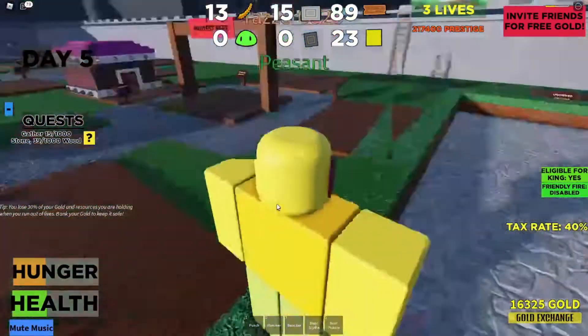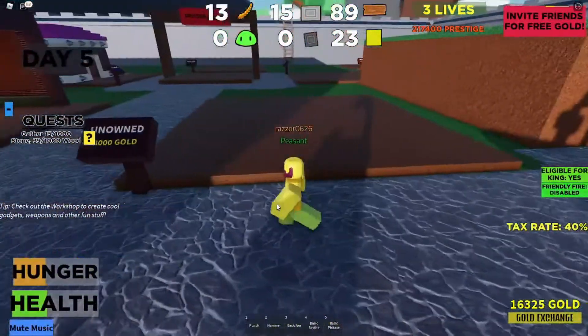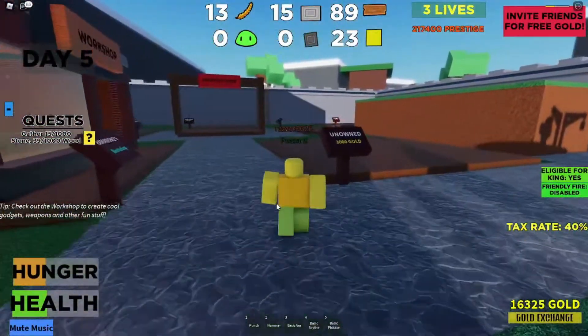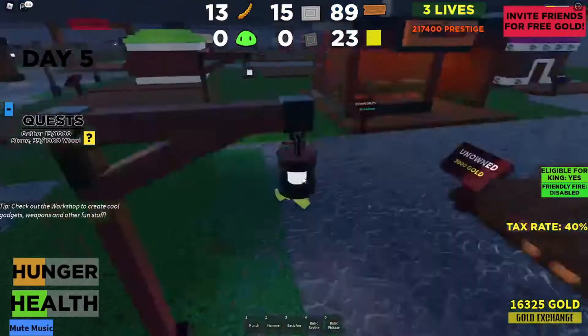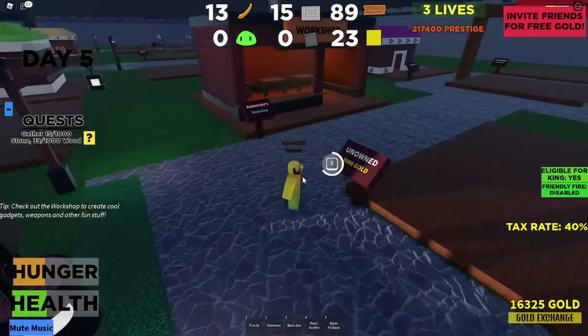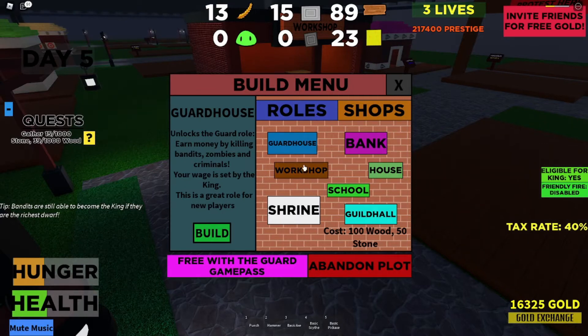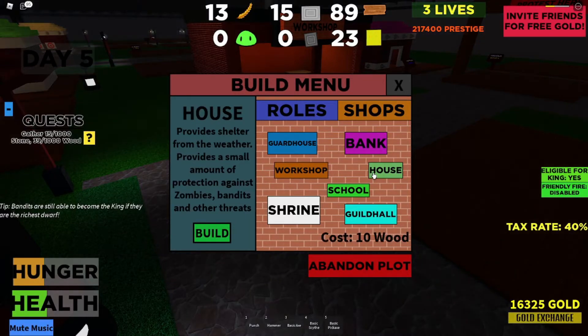Now, why did I mention plots? In Dwarves vs Zombies, you're definitely going to need a plot in order to actually get by in this game. All you need is basically one plot — you can purchase it with your gold. And by then you will have a couple of role buildings to choose from.